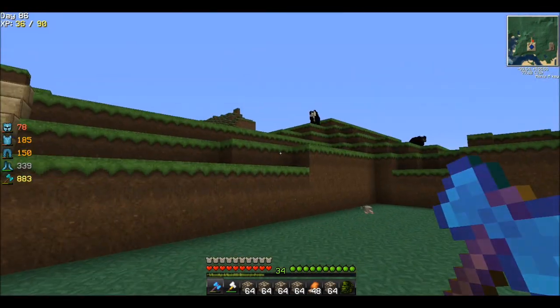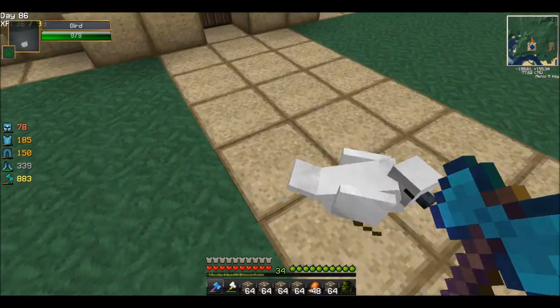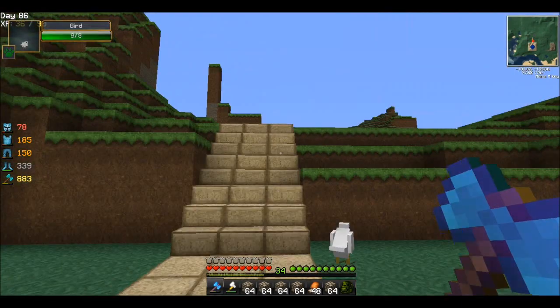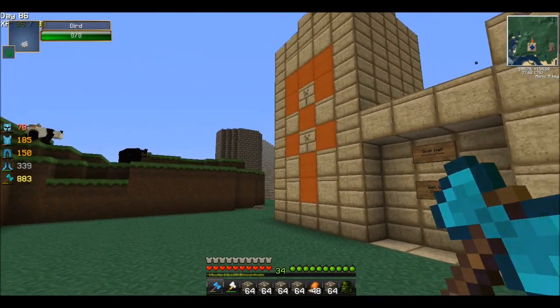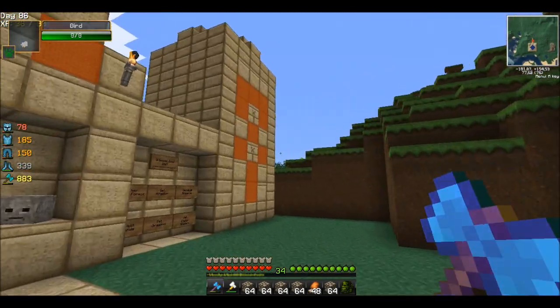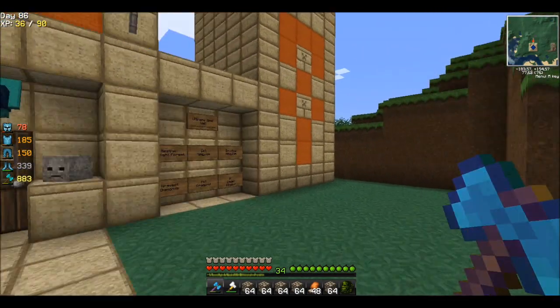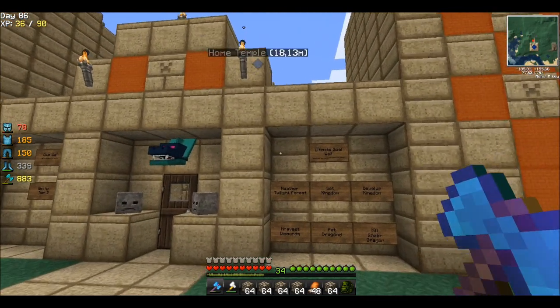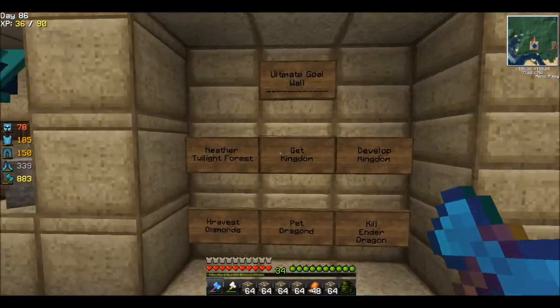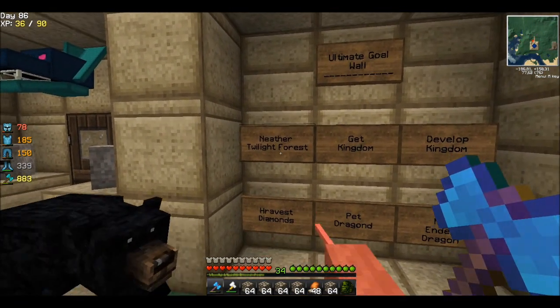We want to eventually get the whole kingdom done so we can move the temple and the spawner in that direction, and focus on doing all the dimensions and the elemental tinkerer — because that's a pretty big mod to focus on. We've also got the nether and the twilight forest.